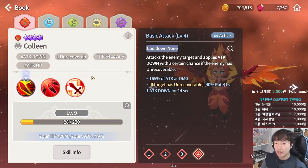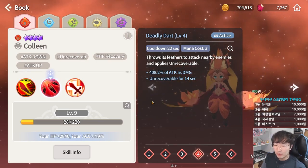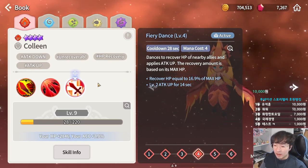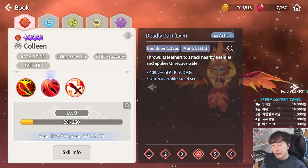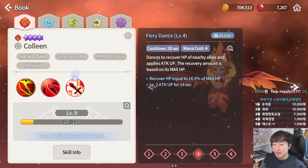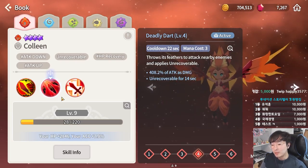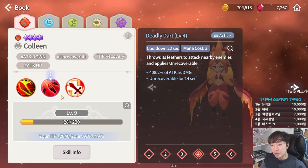Next is Fire Harpyu. As a Knight-type monster, she applies Unrecoverable with her first skill, and if the target has Unrecoverable, applies Attack Down by flat hit. Her second skill applies Attack Up and Recovery. She is useful in many situations because she prevents enemy recovery, heals allies, and buffs her own attack power. Because Unrecoverable is very useful in PvP, she is also helpful for newbies in PvP.